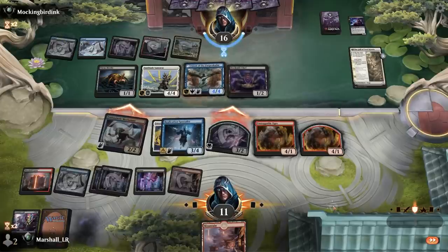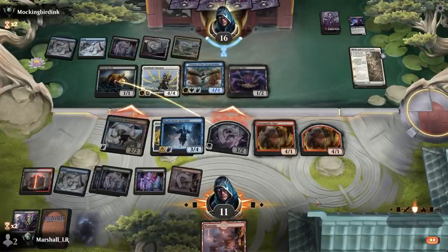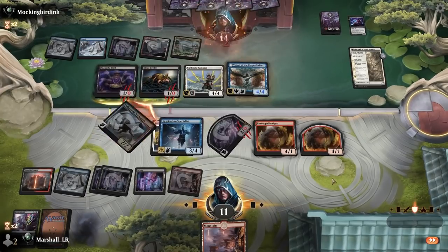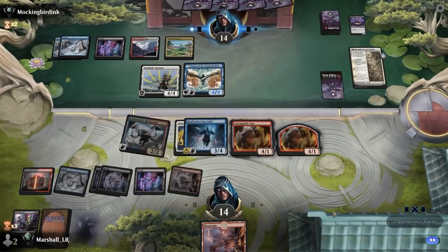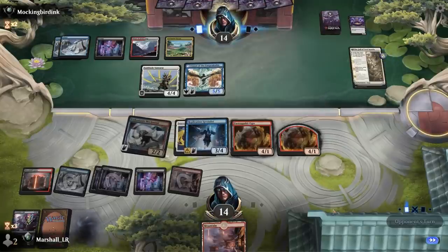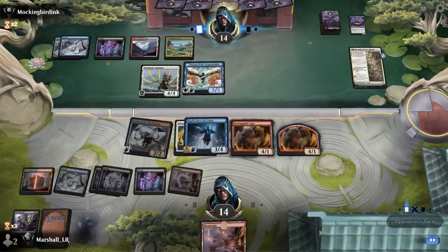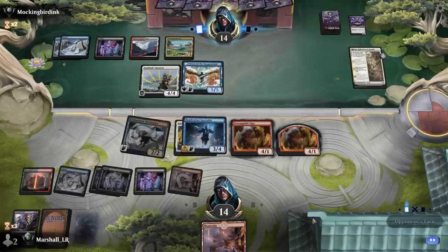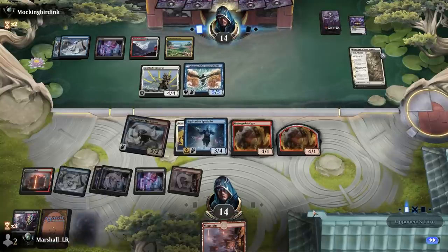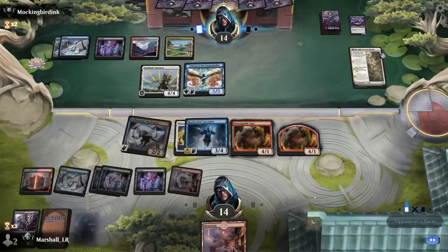If they draw a card and play anything, this thing can start going. We clear these away, gain a little bit of life, and these 4/1s can start to actually attack. This becomes annoying because it's the 1/3 that dies and trades off for one of these and draws them a card. But for now they're in a bit of a pickle — they can slam us for five, but then if they go land-spell they're in much worse shape.